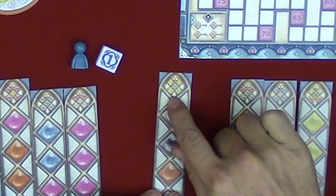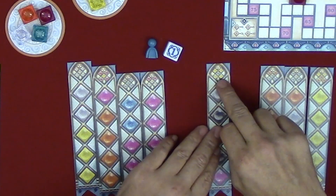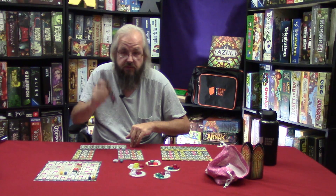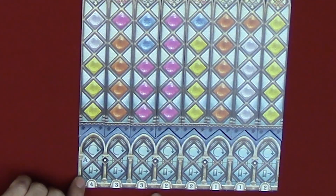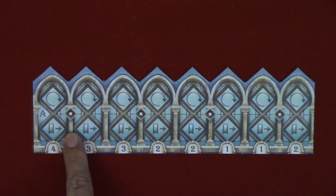Looking up top on the pattern tiles, it shows what's on the other side — we'll be flipping these over throughout gameplay. The symbols indicate how many tiles of each color are on the reverse side. The wild card tile must be placed face down during setup — something easy to forget. The tiles hook onto the palace board using chevrons. Numbers at the bottom show what you score when you complete a pattern tile, and symbols between the pillars correspond to end game scoring if using the A side.